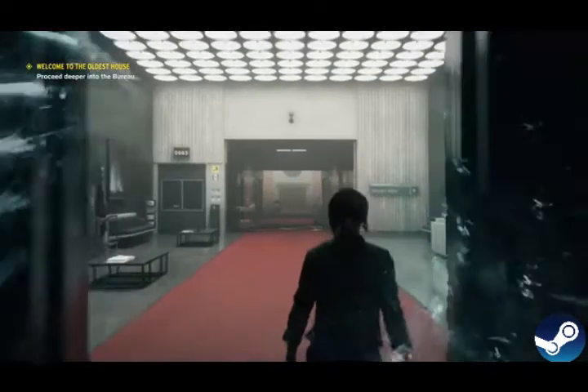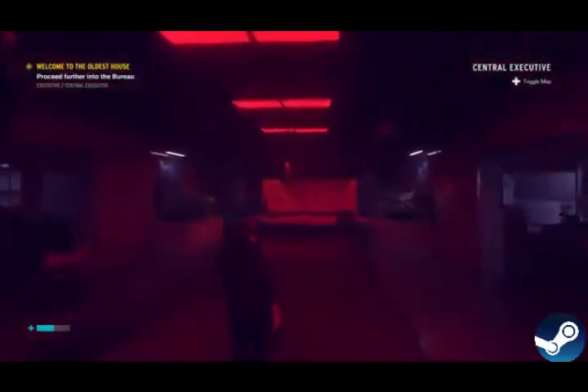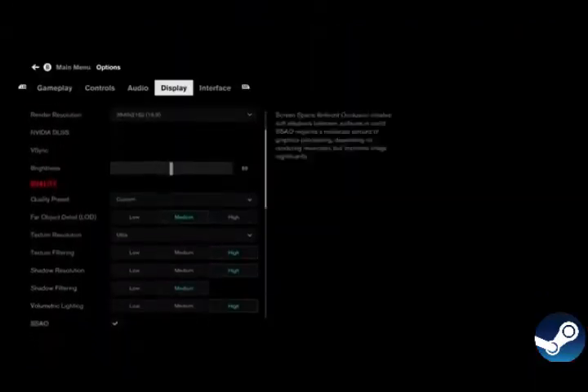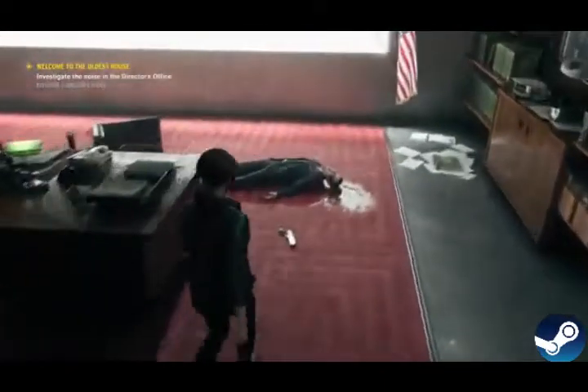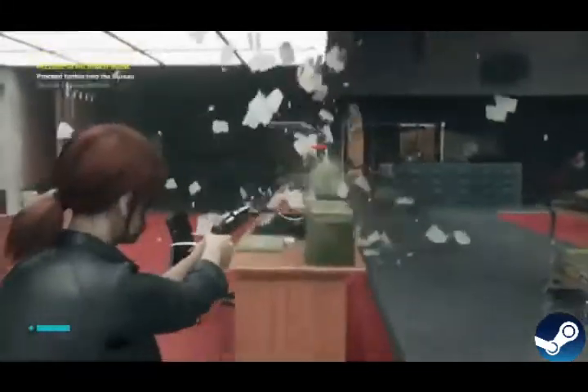At number six we have Control, a game we still think is underrated — our favorite game of last year. This third-person shooter is filled with tons of cool detail, artistic lighting, and great effects. It was an early showcase for RTX, and when that's switched on, the subtleties it brings — the reflections in the floor, the way glass works — everything is turned up to 11. Even without an RTX-capable machine, the effects are mind-blowing as Jesse blasts through the environment.